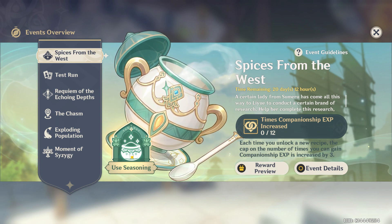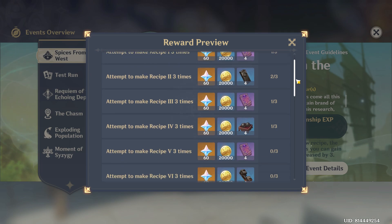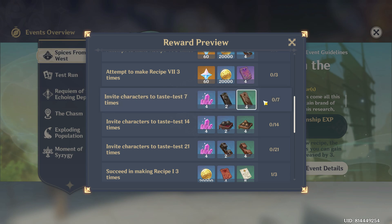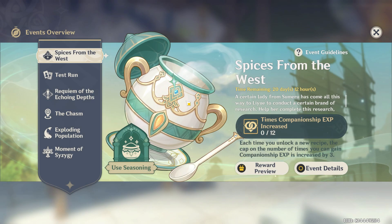Times companionship XP increased. I really don't care. Attempt to make recipe one — oh, I've got to make them all three times. Well, that's unfortunate. We're just gonna ignore this one here, which is where all the good prizes are. Actually, primer gems are just making shit three times.